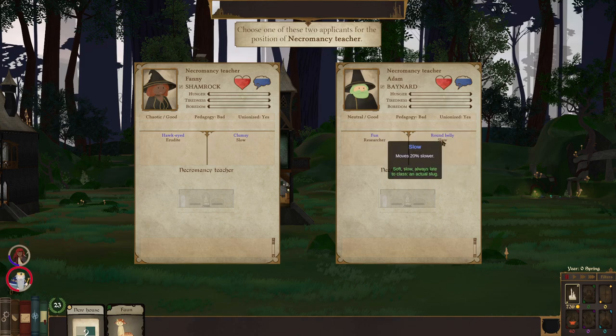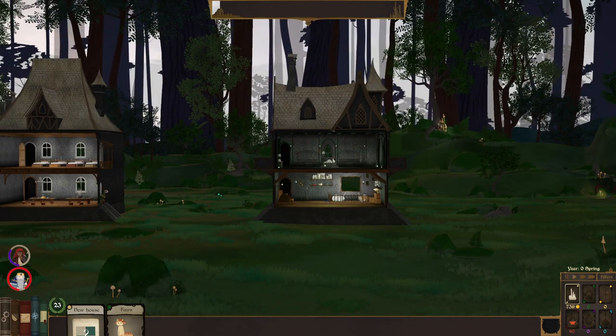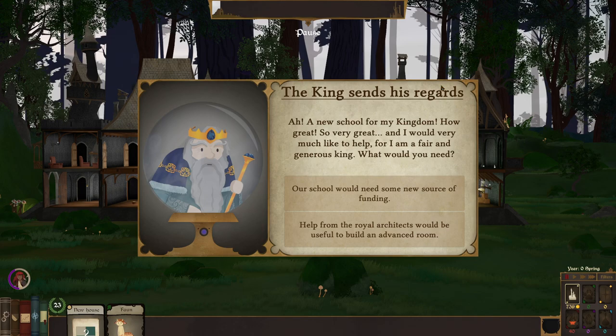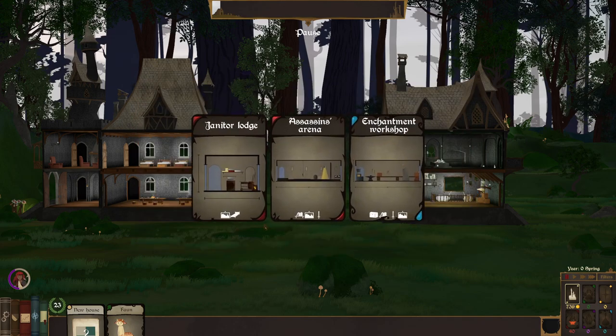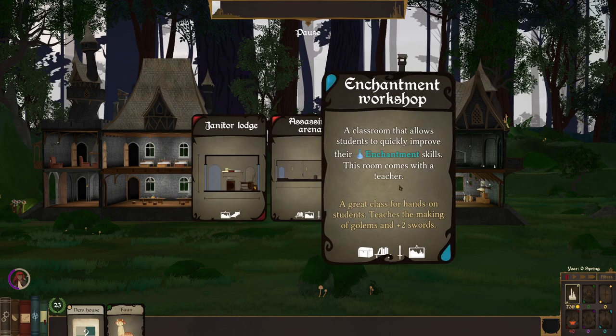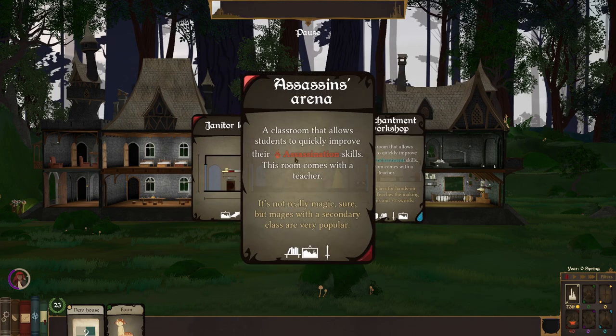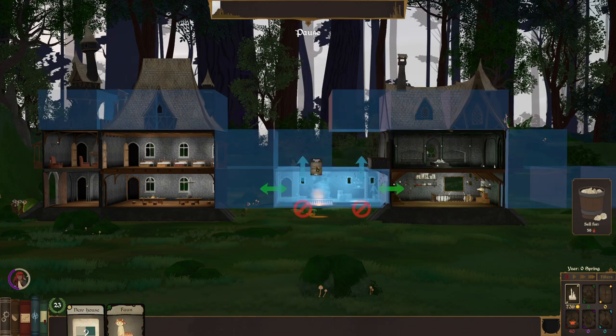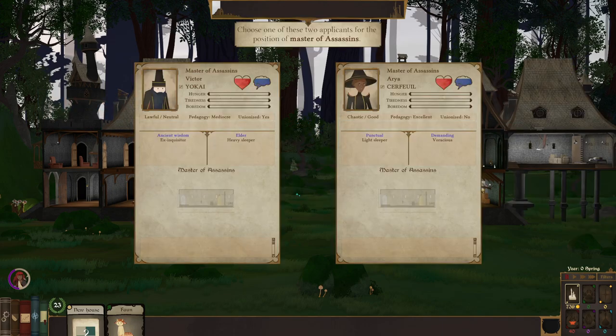A new school for my kingdom — the king visits. He can give me gold or a card; I'll take a card. Janitor's law supplies a janitor who cleans graffiti off the walls. We got an enchantment workshop which teaches enchantment things like alchemy. We have an assassin's arena which teaches some assassination skills — I kind of want that one. Let's toss this over here. Like right next to that one — yeah, that's kind of cool. Who wants to assassinate?